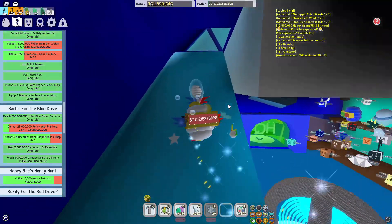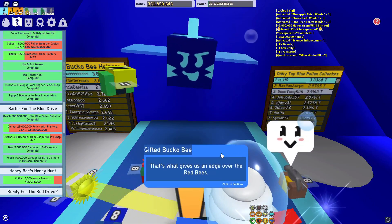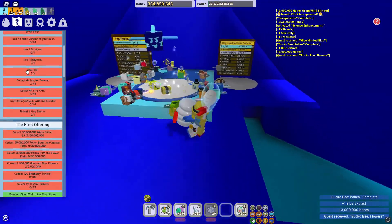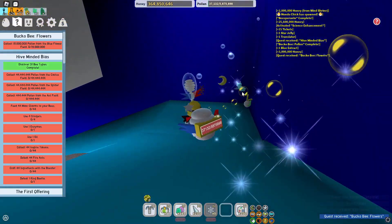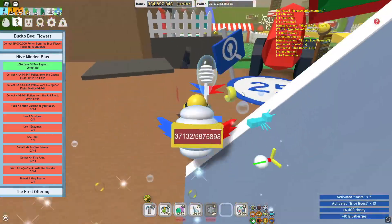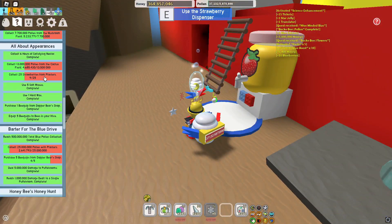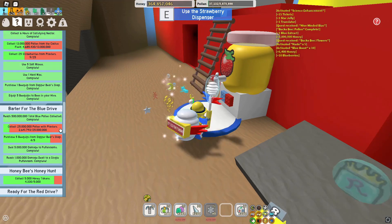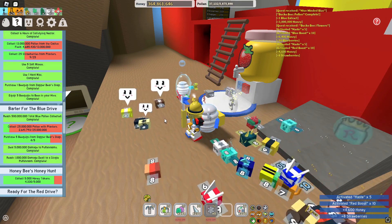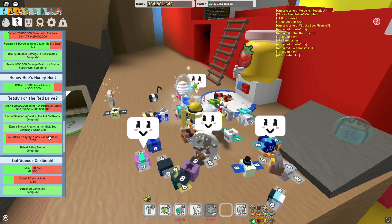I'll head over and give the translator to the red bee - I can't remember what it's called. I'm going to ignore that and head to the blue flower field. Let's go give the other translator to the red bee. With the actual quests for the drives, I just need pollen from planters - I'm trying to get more soft wax so I can build another planter because I've only got two at the moment.